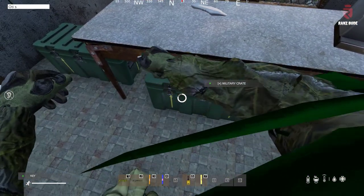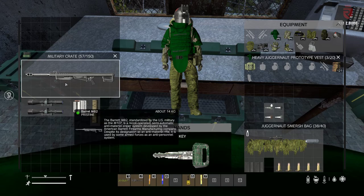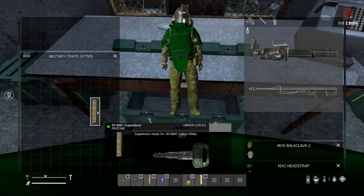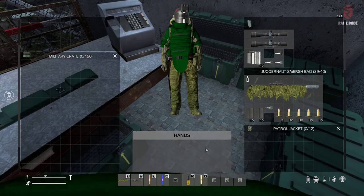Let's start with this one — open it and we get a Barrett suppressor, some scopes, pretty decent. This one is also ruined. Now we get the next key — let's start with the brown one.